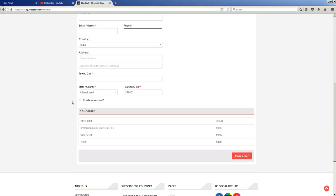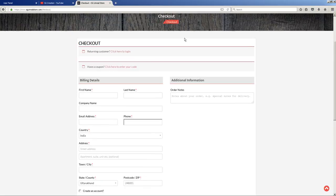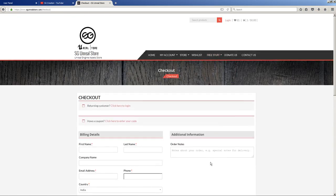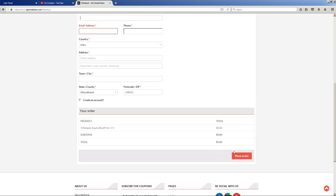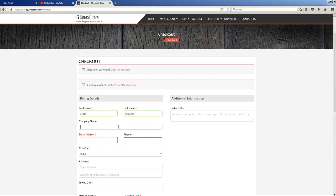You will get a message whenever we put some stuff — free stuff — on our website. So just fill in the required fields. It is mandatory because if you want the download, it will not start otherwise. For company name, you can put anything. Fill in your phone number and country.